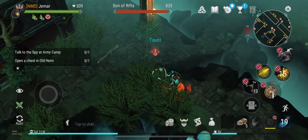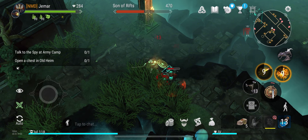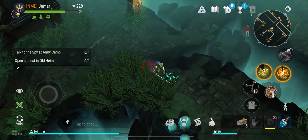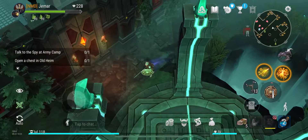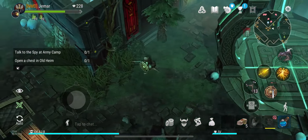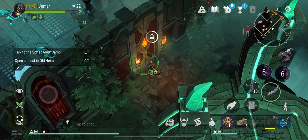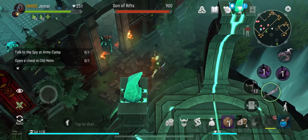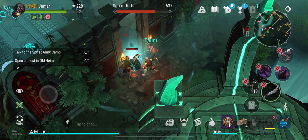Also remember to log on daily to collect your daily rewards — you get coins and other stuff. If you're free-to-play, save your coins for the repair table. Once you have the repair table you're free to buy whatever you want. There will be other events that give coins too, and all those coins can go toward the repair table — that's really the only thing you need to spend on.